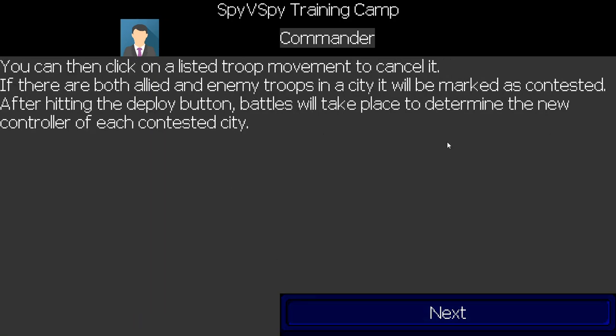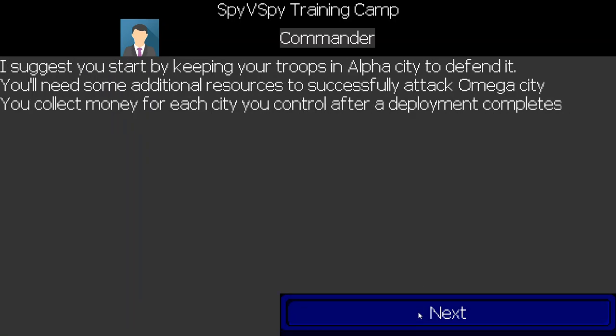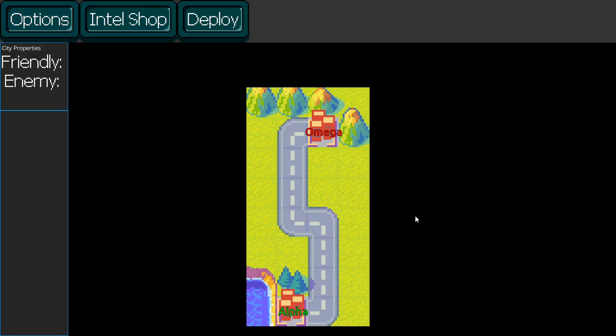I'll actually walk through these to make it a little clearer. The other thing is, as a tutorial, it would probably make more sense to have this text actually appear inline on the screens it's applying to. But this is basically just to get the functionality in line.